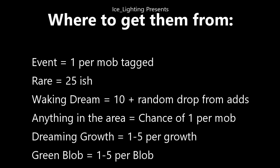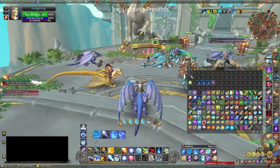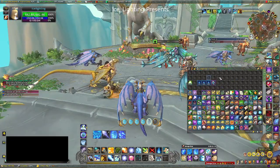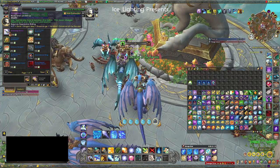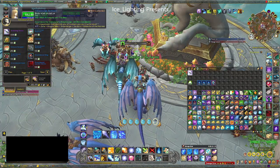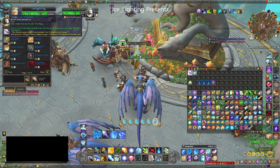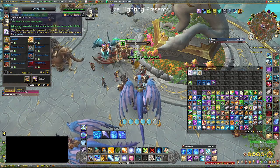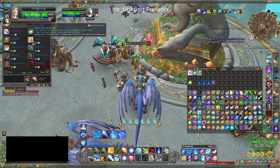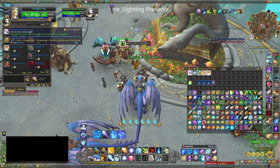For me I needed 2,500 to get everything I wanted. The mount is 1,000, one toy is 500, the second toy is 500, the first pet is 250, and the second pet is 250.